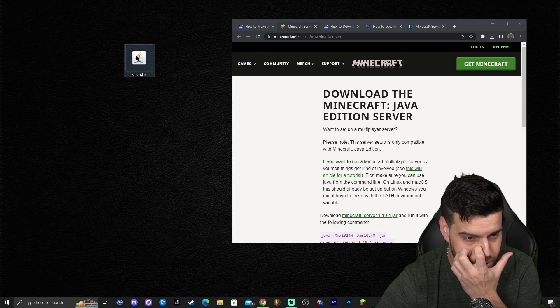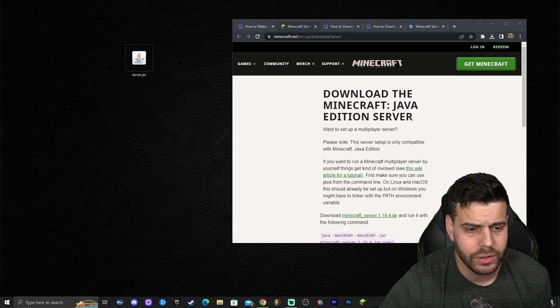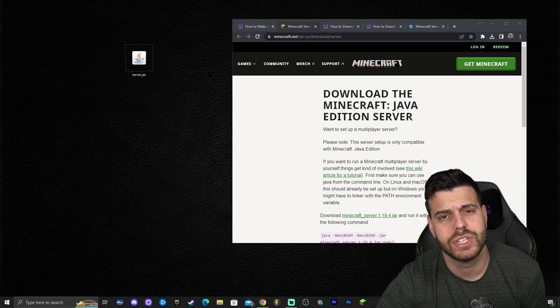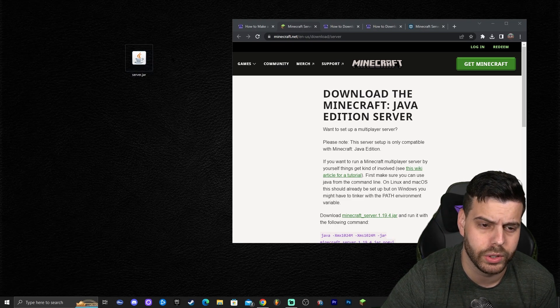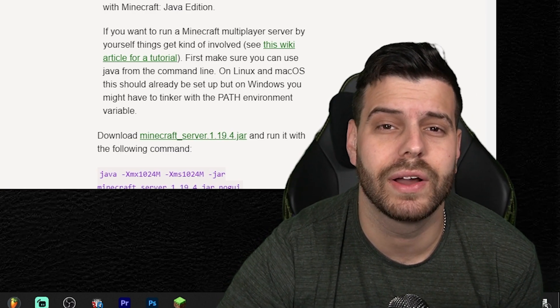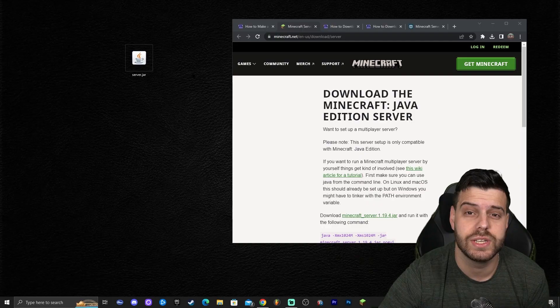If you don't see the little cup icon on the file, that could be an issue. An outdated Java version is what causes that icon to be missing or the file not to run. Before installing the server file, make sure you have an updated version of Java — specifically at least Java 17.